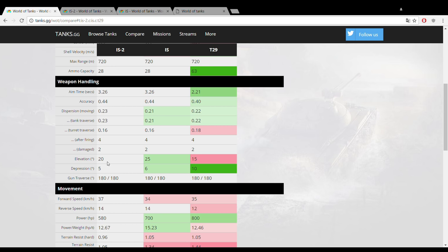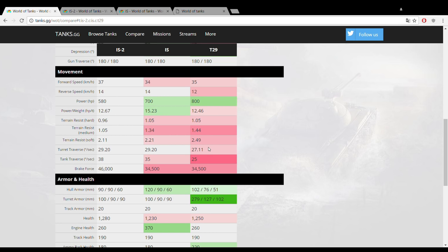The Chinese are famous for having bad gun depression on their tanks, so you won't be as good at working ridge lines as the IS. The Americans with 10 degrees of gun depression just laugh at you. Fortunately the IS-2 is a fairly mobile tank, getting a top forward speed of 37 km/h — almost best in class — though the power-to-weight ratio is not very good at 12.67, which is noticeably worse than on the IS.